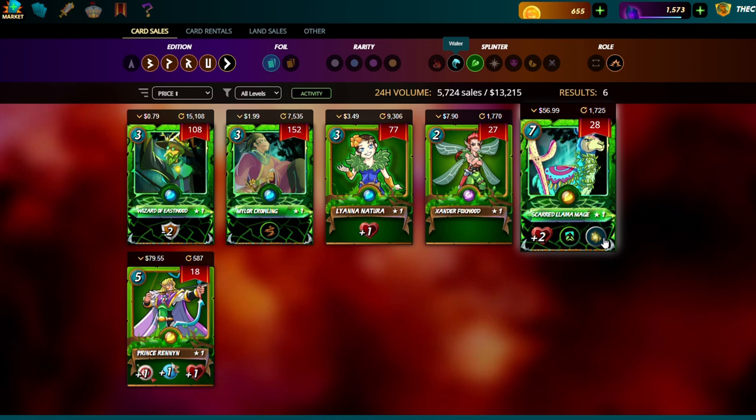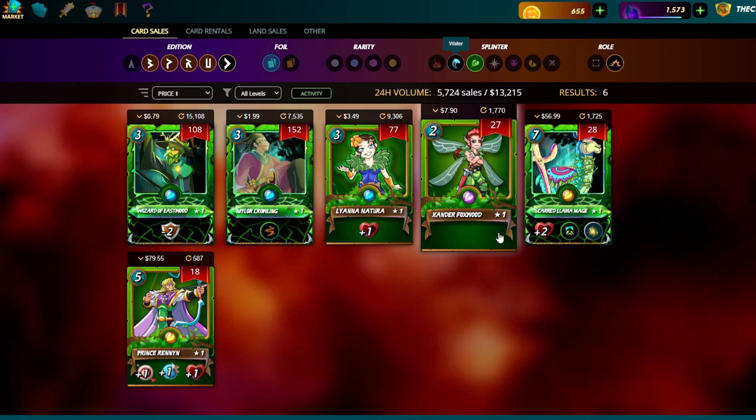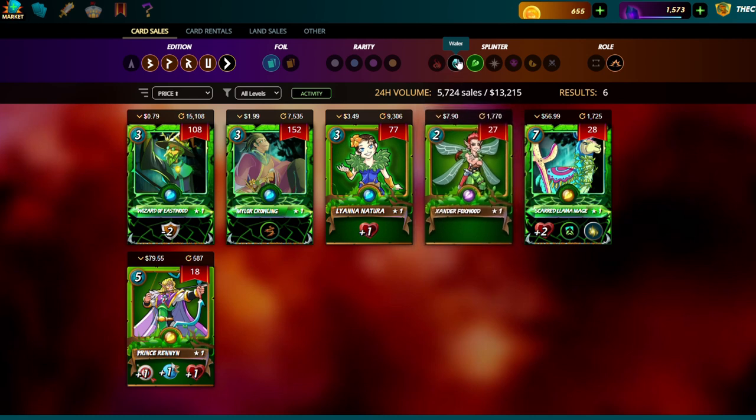Llama Cron is arguably the strongest combo in the game in beta. In bronze league at around 17 mana, there are very few things that can beat it — I could honestly say it's unbeatable. Xander is pretty standard, but this is the first time a level two summoner is not as viable as water and fire counterparts.